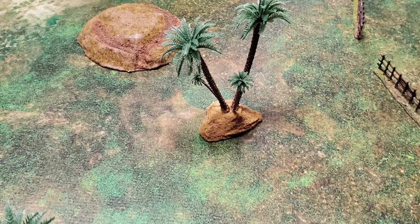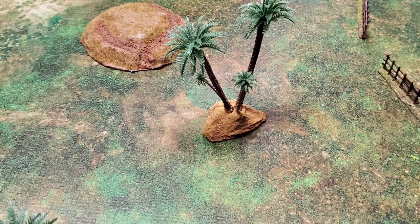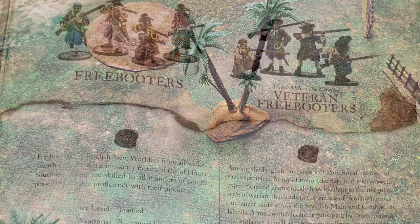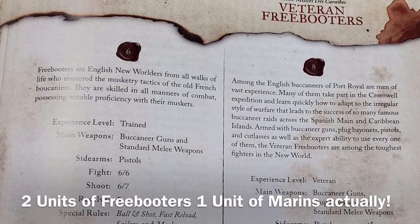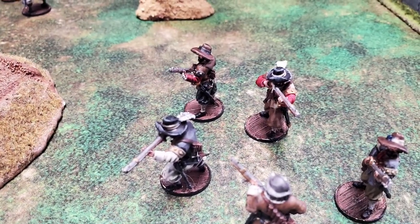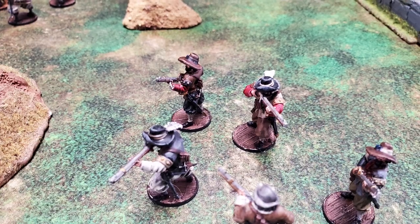You can see the battlefield here was pretty scattered terrain. These are the troops we used — freebooters and veteran freebooters for my troops. He had some Spanish troops. Here's an example of some of his men. These are all his models.